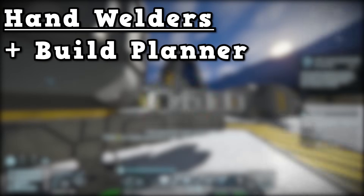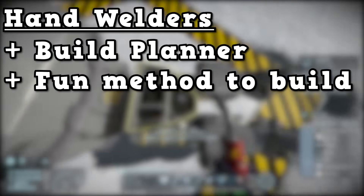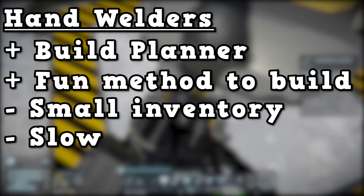Let's go over the strengths and weaknesses of using the hand welder. The build planner makes it super easy to gather the components you need, and building by hand is a fun and engaging way to build ships. However, your inventory size is very small and welding is very slow for blocks that have lots of components.